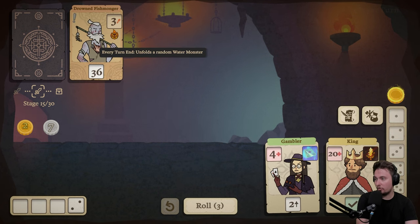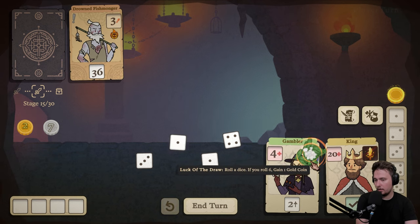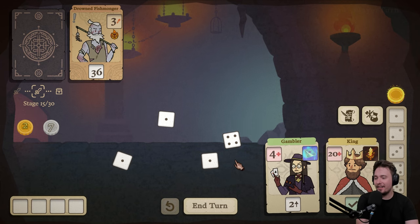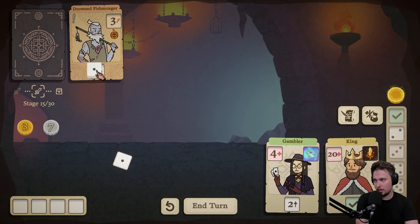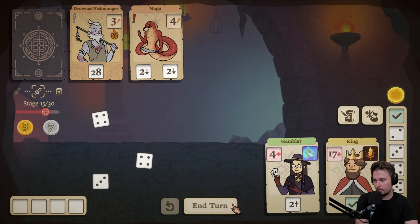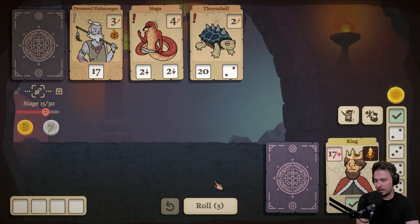Every turn end unfolds a random water monster. Oh, 36 — that's not looking good. Let's go two here. That's one. I didn't know that was possible. Let's go once again — you gambler, give me something. Six. Those ones are useless to me now. Ouch. Less than two. Nothing. Four, four, three — we can activate this, or we can wait. Well, let's wait. He's dead. Bye-bye gambler.